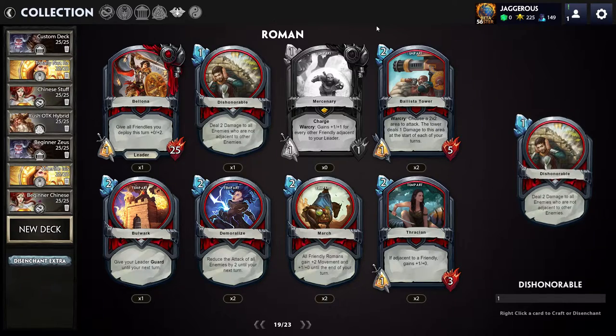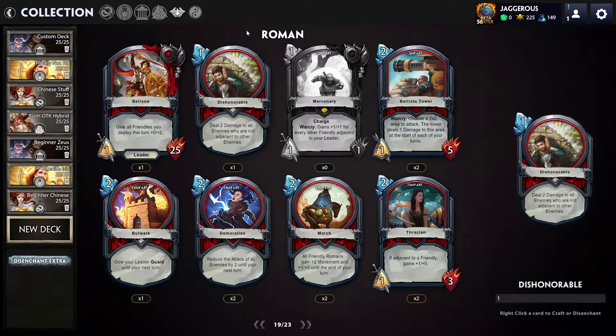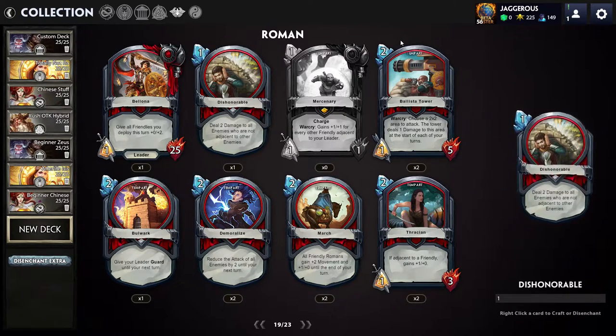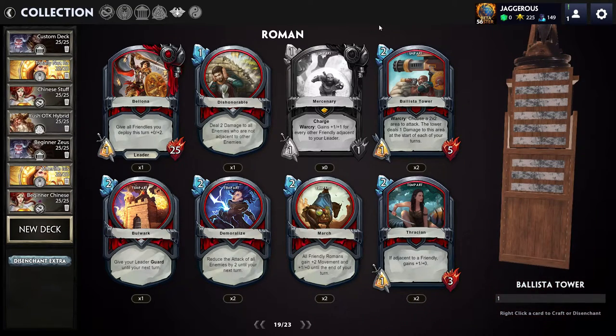Dishonorable does synergize with Ballista Tower. Ballista Tower: choose a two-by-two area to attack — the tower deals one damage to this area at the start of each of your turns. It's a one-five. You could use the tower to spread out units, then use Dishonorable to deal damage to them. I really like Ballista Tower because it stops people from camping narrow channels or safe spots on the maps. A two-by-two area of effect for two mana with five health feels a little strong though.